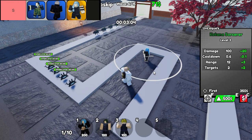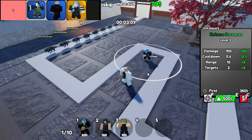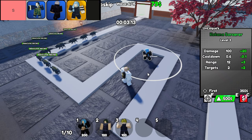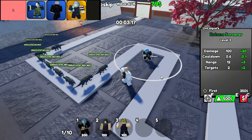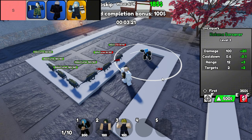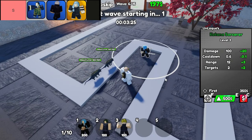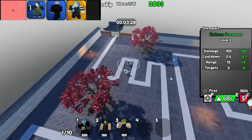Next, let's talk about the Strongest Sorcerer. This unit lives up to the hype — immune to stun and boasting fantastic area-of-effect damage, it's designed to wreak havoc on enemy waves. But wait, it gets better: not only does it deal excellent damage, but it also slows down enemies. Picture this: your foes are rushing toward your defenses, and the Strongest Sorcerer slows them down while unleashing chaos. Talk about a game changer.